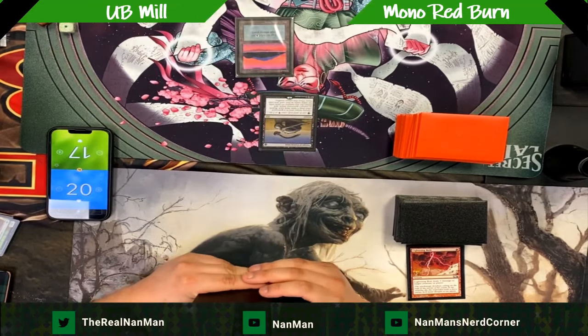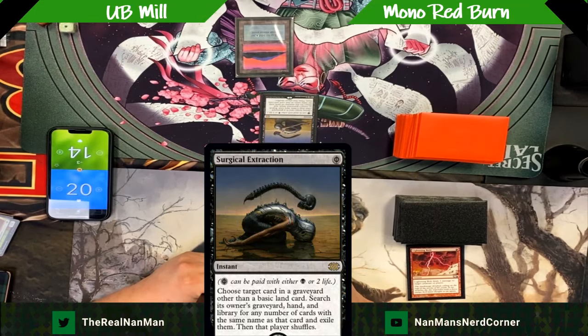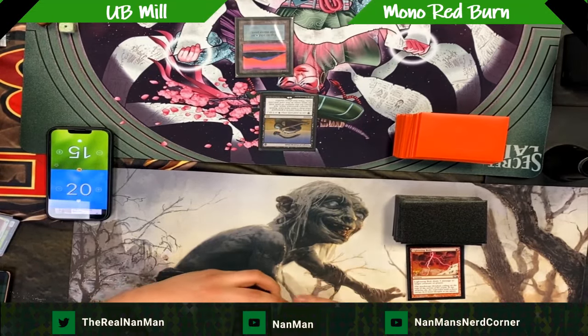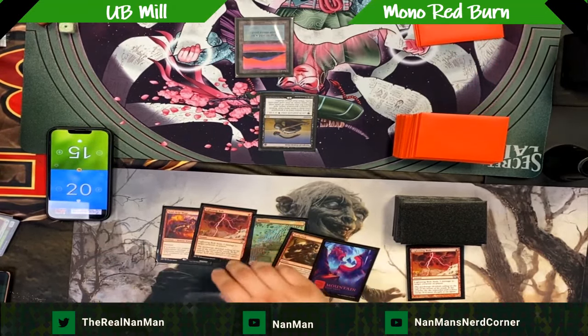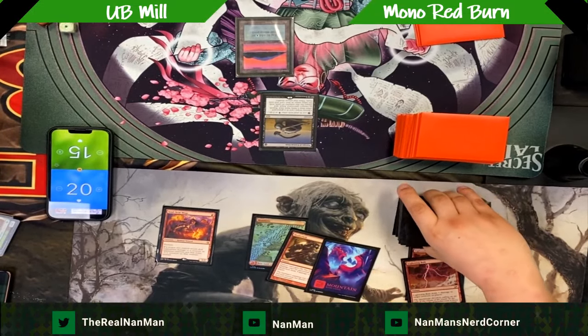Let's get into this game. We're bolting certain things out and then immediately hitting with Surgical Extraction. Surgical is an amazing card if you're running a mill deck — it should definitely be in the main board so you can strip away pesky, difficult cards to deal with. There's another bolt in hand, so let's see how things work out.